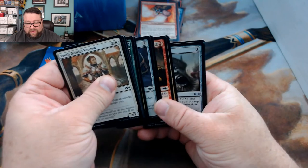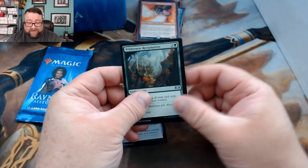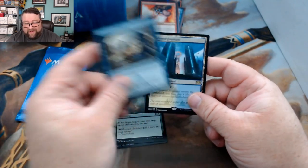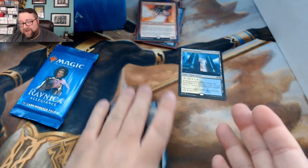Pack one for Twilight: we got Screaming Shield, Wilderness Reclamation, Code of Constraint, and then a Hallowed Fountain — very, very nice! Always nice when you can pull the money stuff for patrons, especially lands.